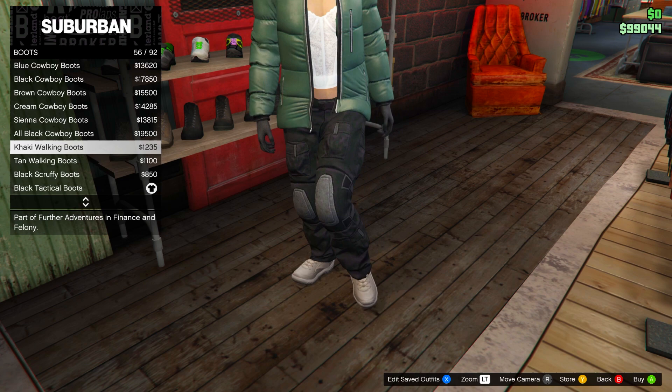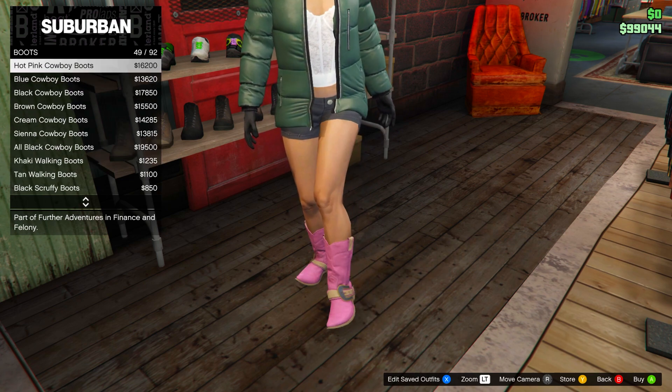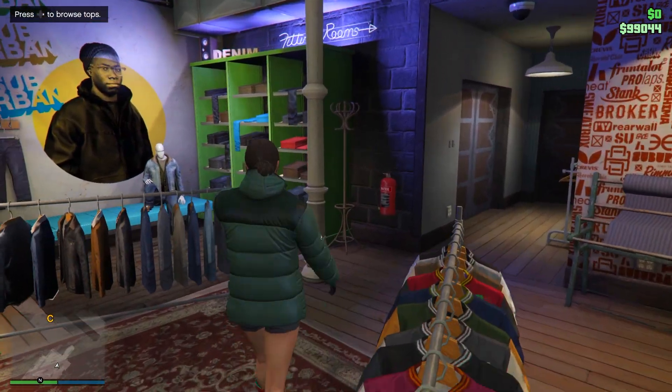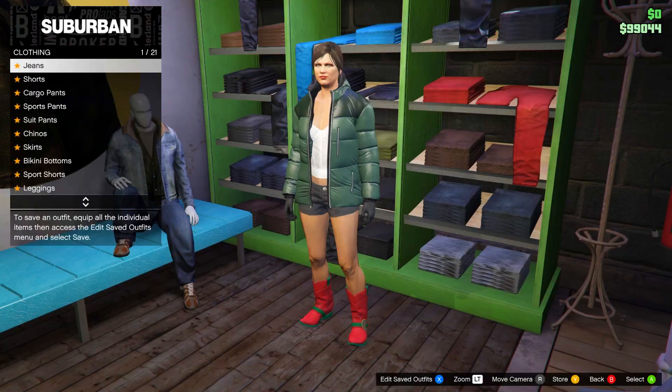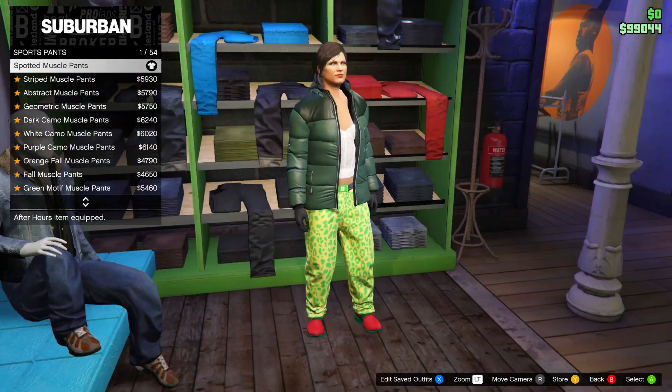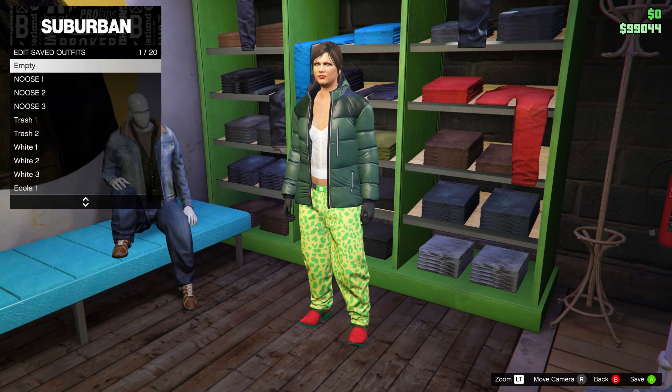Next, go to shoes, then boots, and select the Red Cowboy Boots. Then go to the pants section and go down to sports pants — go for the Spotted Muscle Pants. Once you have all that, save this in slot number eleven.